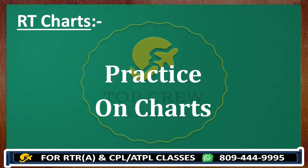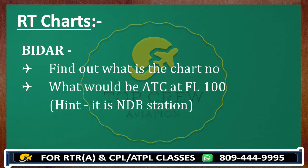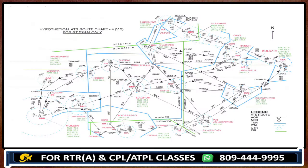So now let's find out the solution. The very first point I gave you was Bidar, and I gave you a hint. I'm sure you guys have checked all the NDBs in all the charts. This is chart number 4, where Bidar — Bravo Romeo — is available. So you have to find out what would be the ATC over Bidar. First of all, you have to find out if this is a controlled or uncontrolled area.